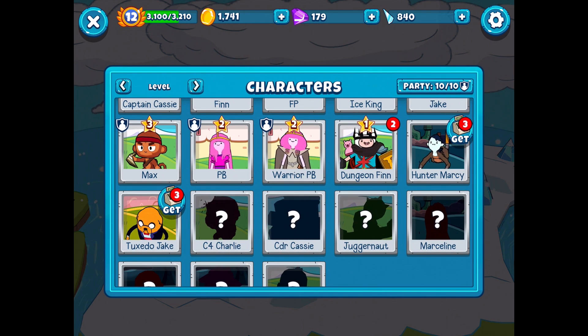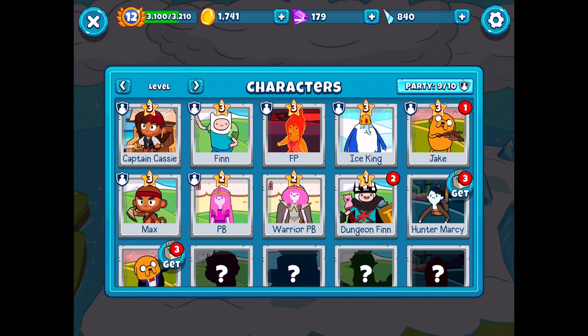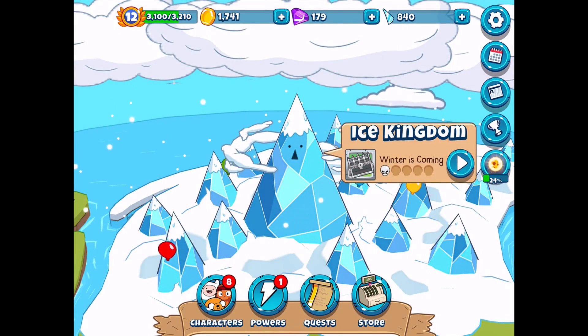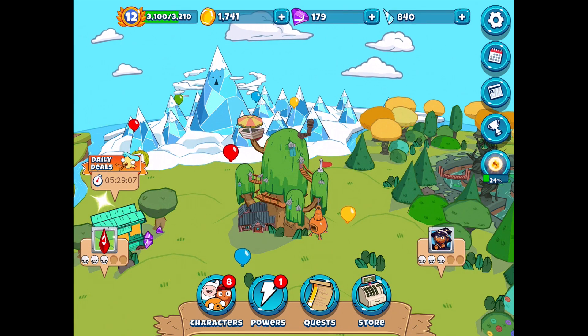The best way to get to know him is to bring him into action. So we're gonna take a look at our party on the top right. I'll remove Warrior PB and just throw in Dungeon Finn. That should be pretty good and we'll move on with that. So what levels did we want to tackle? I'm a little on the fence about it.